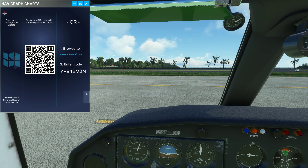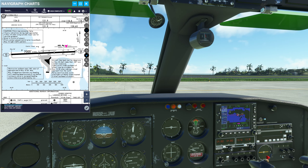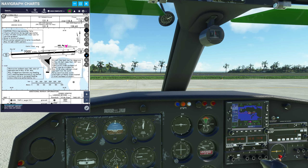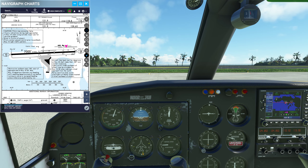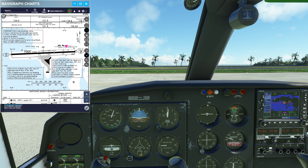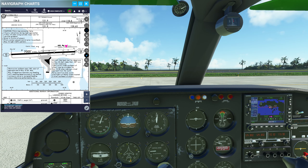Climb and maintain 13,000. Anguilla 264, San Juan Center, Anguilla 264 on the ground at St. Thomas, we are VFR to Culebra. Anguilla 264, contact San Juan Departure on 119.4.